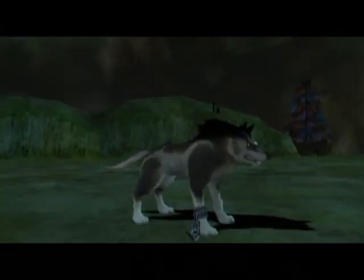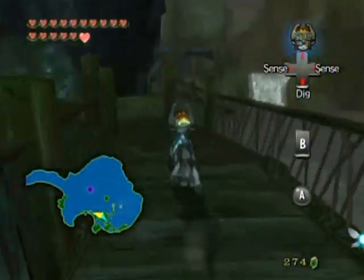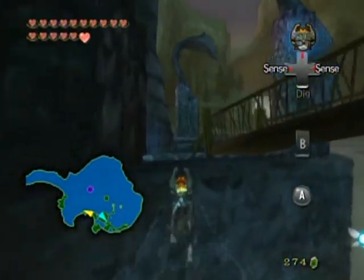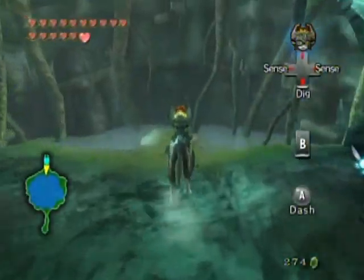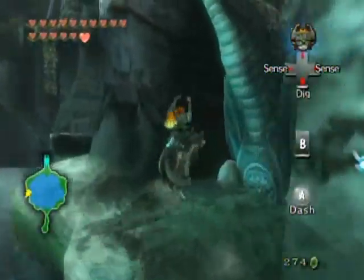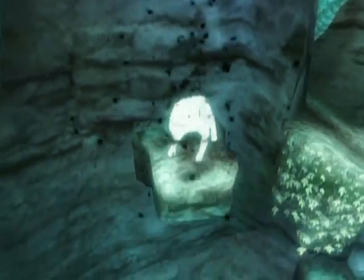Now we're at Lake Hylia. I didn't really explore this place all that much when I was here the first time, so you might have missed a couple of spots — but I'm going to get them now. What you want to do first is go back over to the Spirit Spring, which is over here, and go inside.